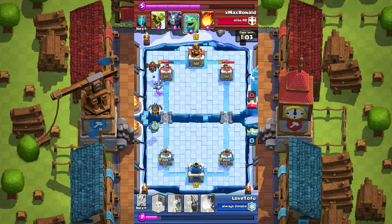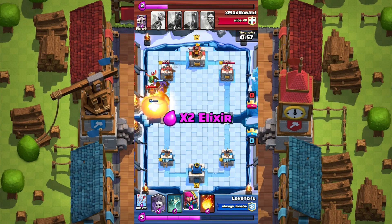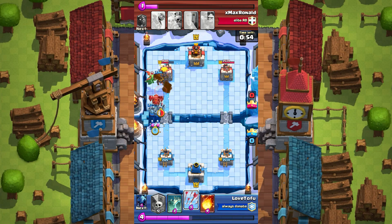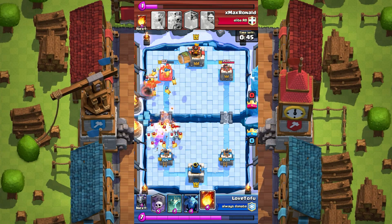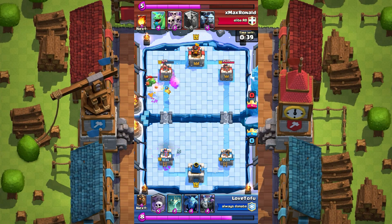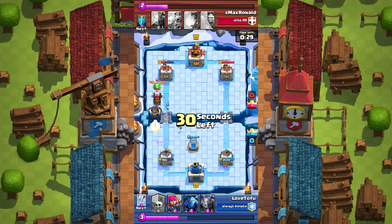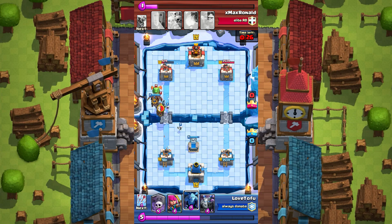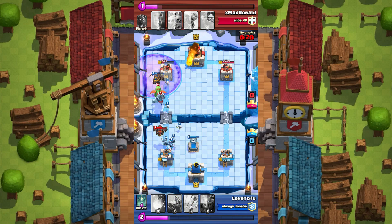I got really nervous — this was such a crucial battle — so I messed up there. His baby dragon is giving him an advantage here. This is gonna be a tower hit right here. I fireballed a little late and could have prevented some damage, but either way the arrow and fireball really helped out. If I had zap instead I probably would have lost the tower right there.